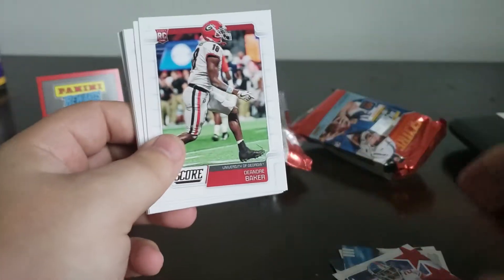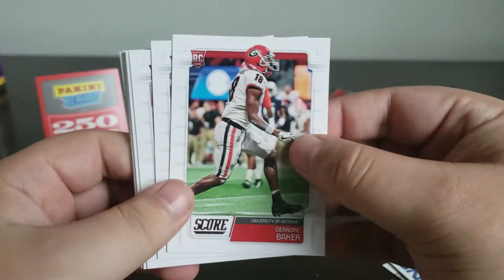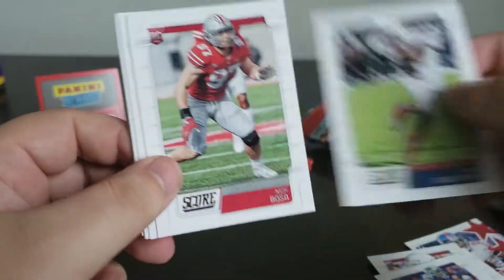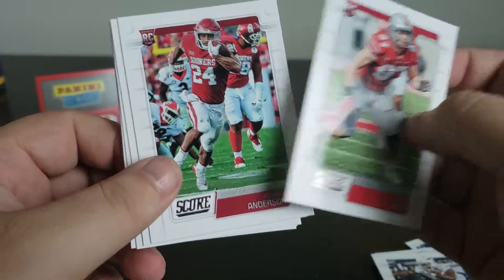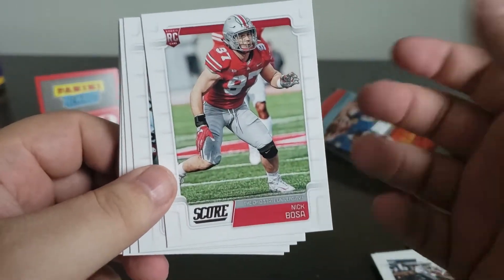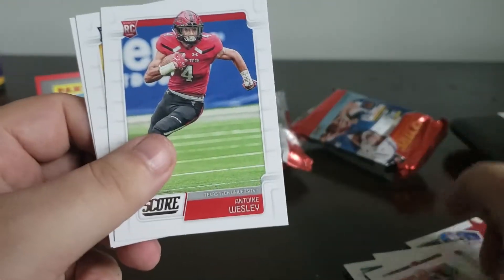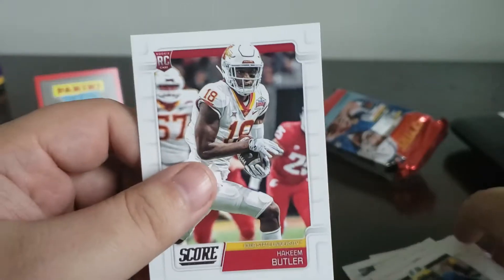There's a couple items in the point shop that I wanted, so I'll take that. DeAndre Baker. Andy Isabella. Alex Barnes. Devin Singletary, who's looking amazing. Nick Bosa — rookie of the year for the NFC. He looks absolutely phenomenal, even better than his brother. Rodney Anderson. Trayvon Mullen. Antoine Wesley. Devin Bush. And Hakeem Butler. So, once again, a lot of really good rookies.